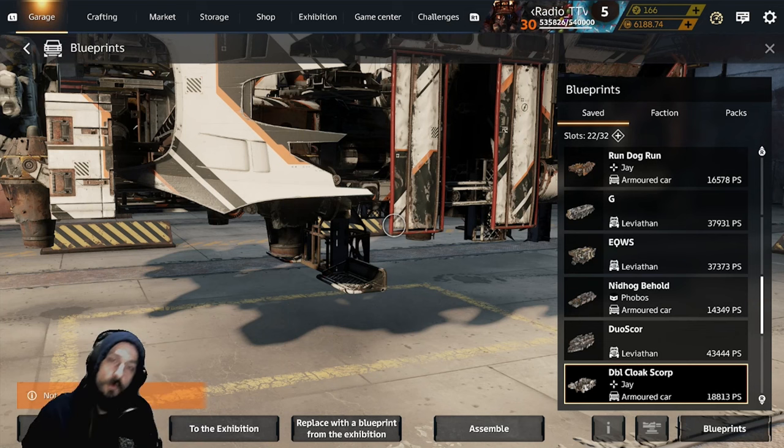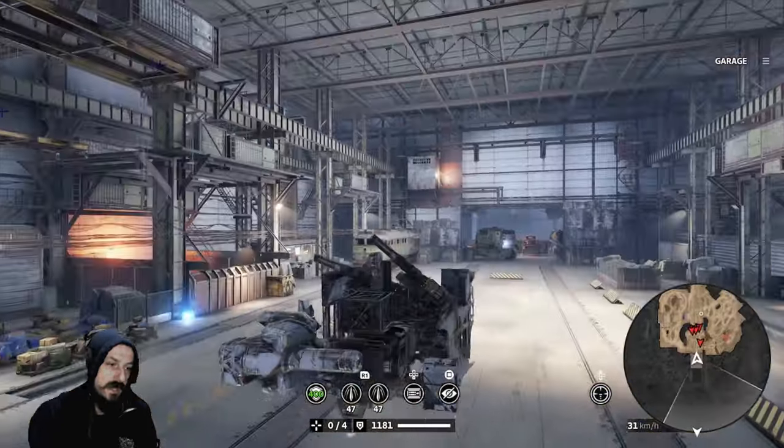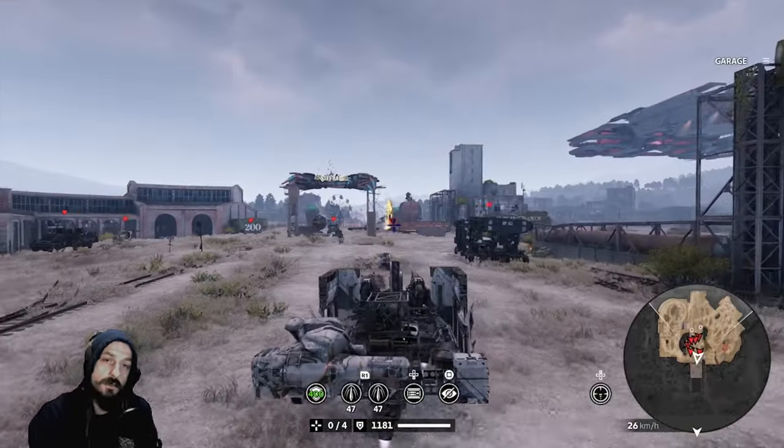Something also extremely unique is if you pair up the cloak and the Beholder with a Rift. If you see my down on the D-pad is a self-destruct module, the Rift — you can actually cloak twice. So instead of waiting for your cloak to cool down.